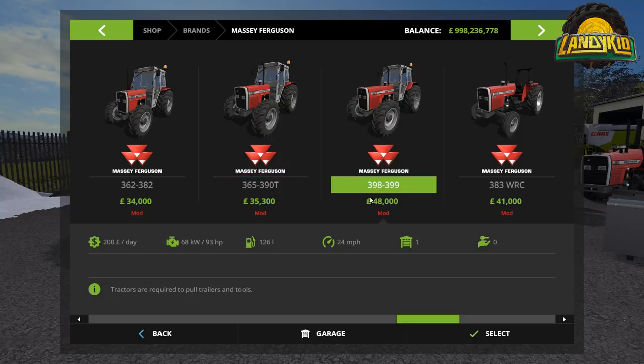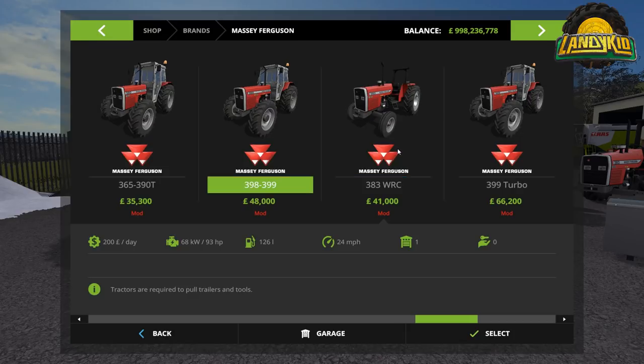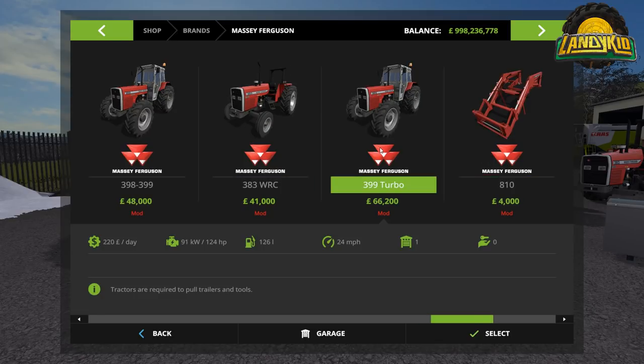Then we have the 398 to the 399, which is 93 horsepower, costs 48,000 flat. Then we have the 383 WRC — I believe WRC stands for Wide Row Crop, you'll see in a minute. And then of course we have the 399 Turbo, which is the most powerful tractor out of the pack at 124 horsepower. The WRC is 41k and the 399 Turbo is 66,200.